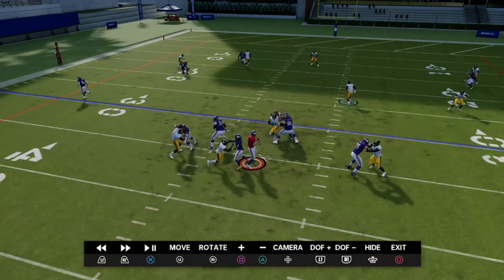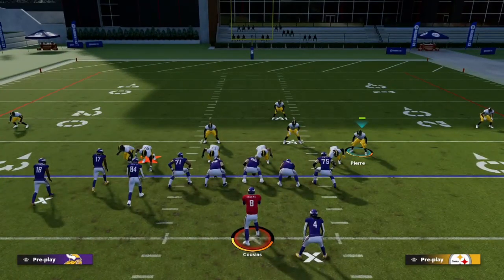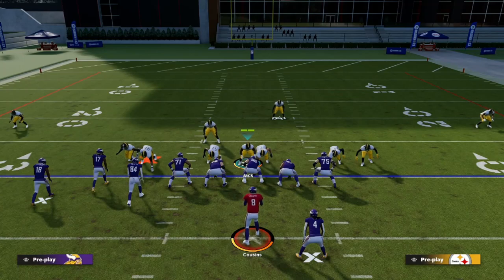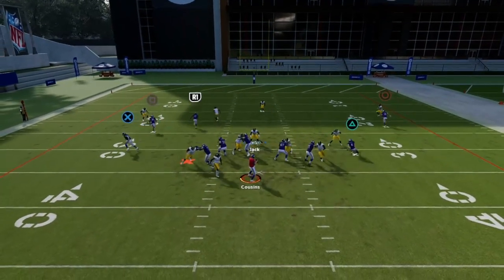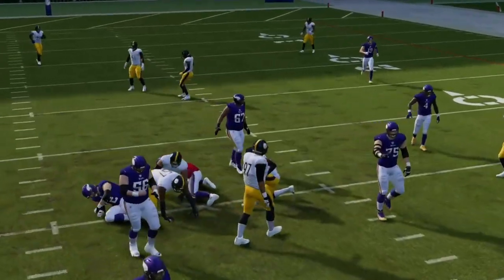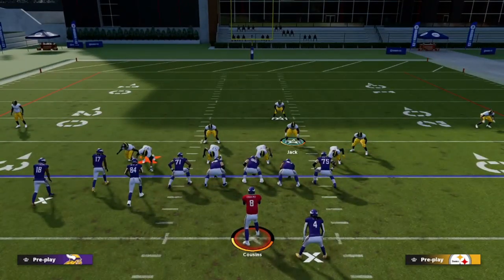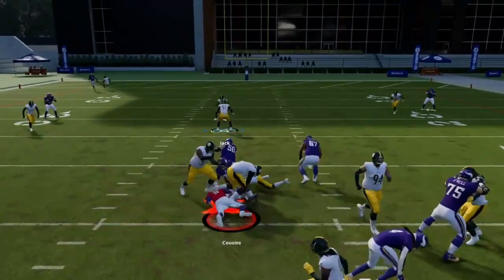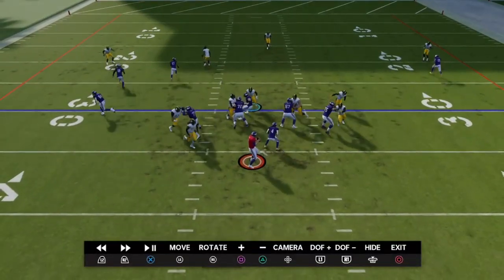The only thing you need to do to neutralize the running back blocking is man up the opposite side blitzer to that running back — and you're going to create crazy pressure. We're only sending five here, but that opposite side linebacker is now manned up on the running back. Because we're manned up, he essentially doubles as an opposite-side blitzer. So even with that running back blocking, sending five people, this blitz just comes in way too fast.